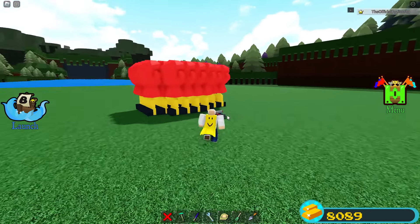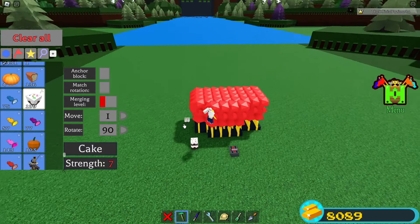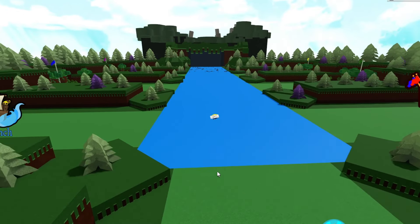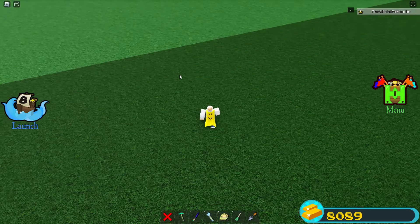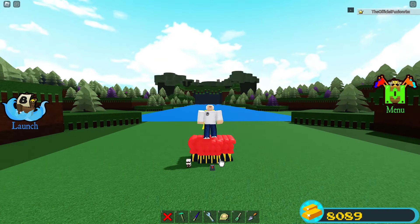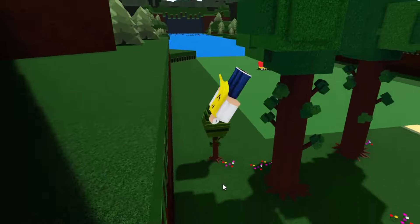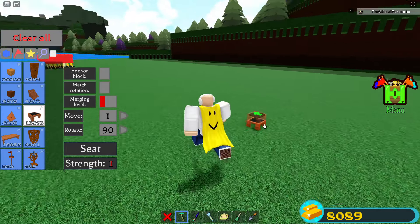I wonder if eating a candy makes a difference at all. I'll make a tower to get up there — alright, we made it. Nope, we still pretty much go the same distance. Now we have to try it with the big candy — you'd think it wouldn't push you as far. Let's test it: three, two, one — yeah, it still pretty much flings you the same distance, which makes the boxing glove extremely strong.